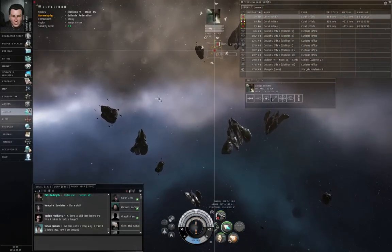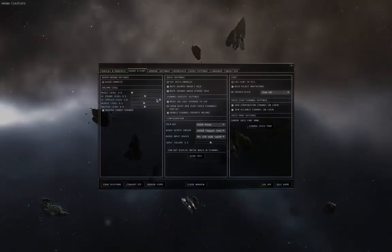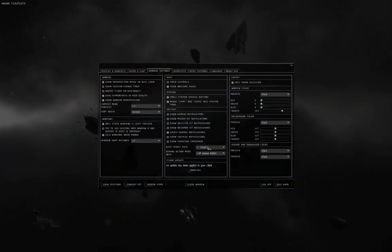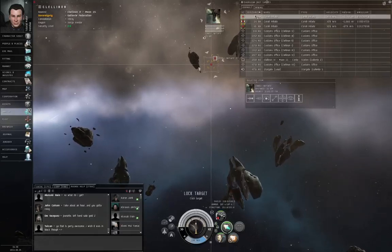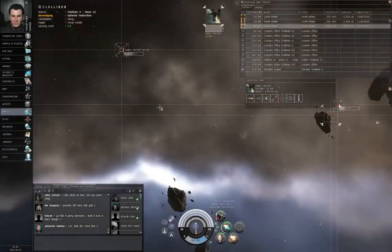By the way, your game by default will target lock anything that target locks you. But there are situations where that's bad. So hit Escape, go to General Settings, Auto Target Back, zero targets. But you probably may not want to do that in combat. Let's lock up the other two targets.